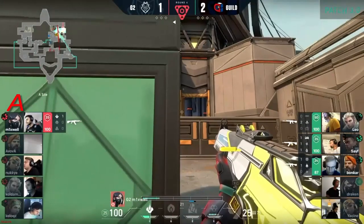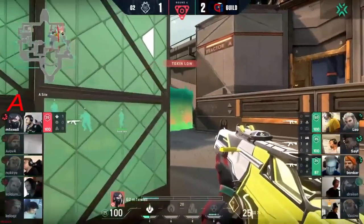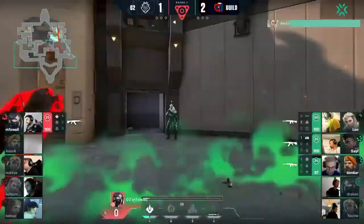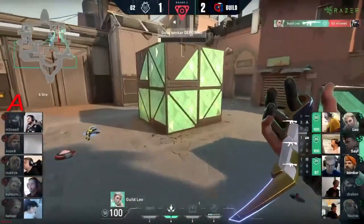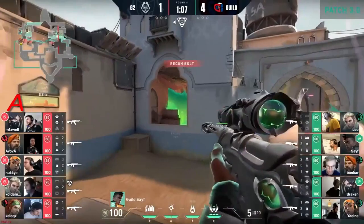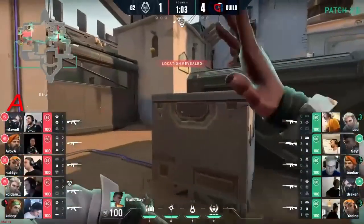Three players grouped up together but they are starting to separate, looking to try and clear through lamps and find some extra positioning. He's gonna get the drop on one, but Leo is ready and waiting. Guild will get a B take coming in, but we have seen G2 use these teleporters very well indeed.